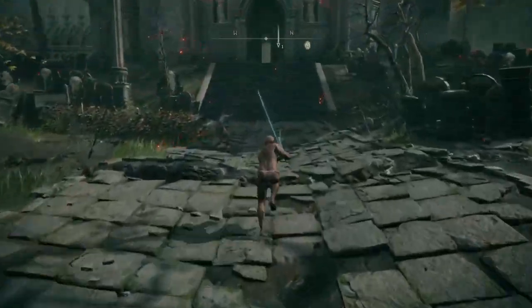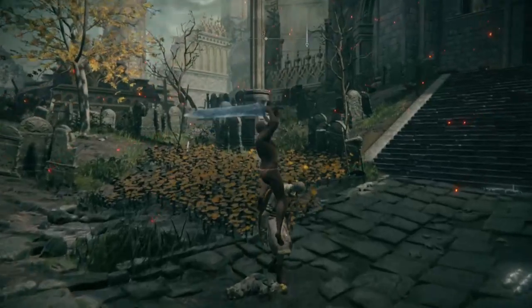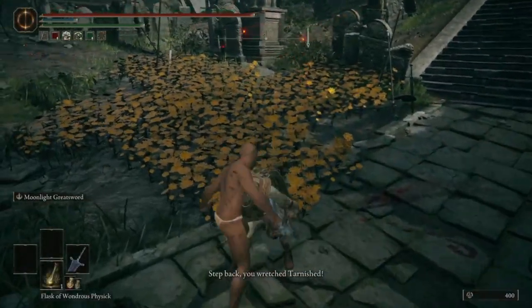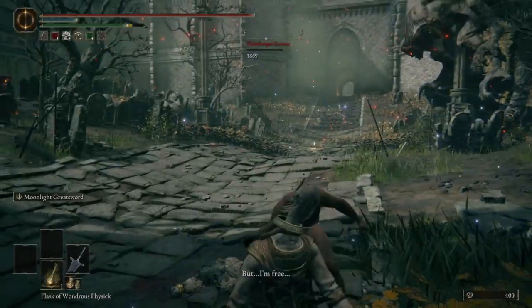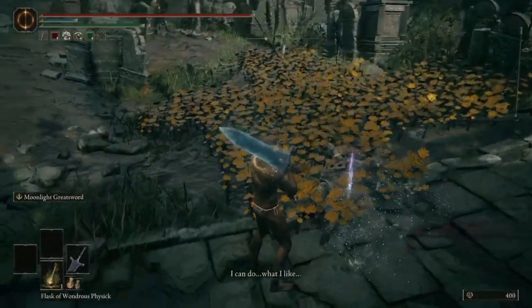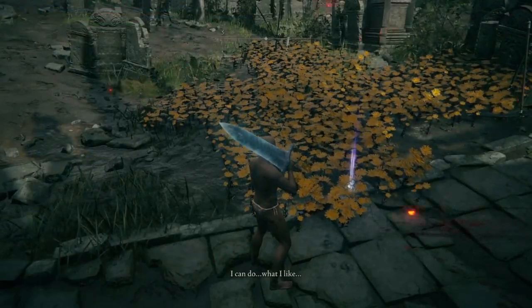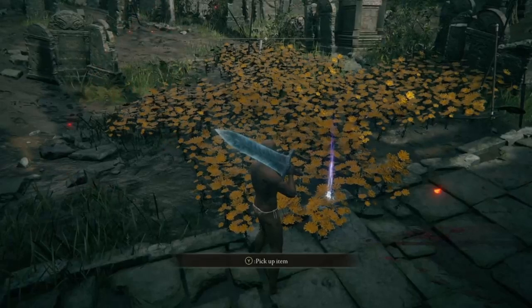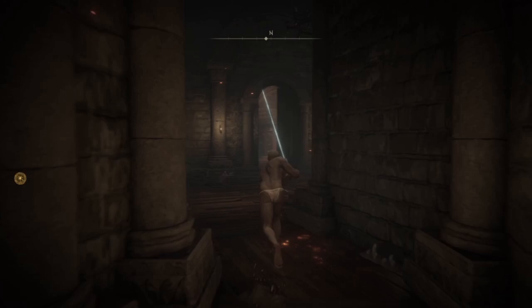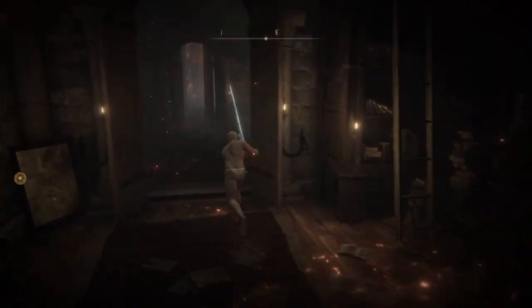And then you just want to come here and slay this guy. After you kill him, you grab the little bell-bearing. And then speak to the twin maidens.